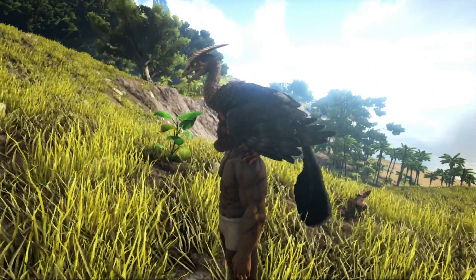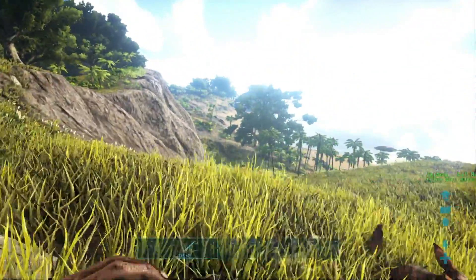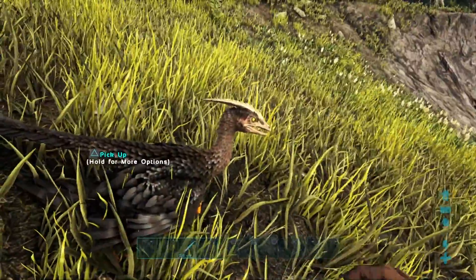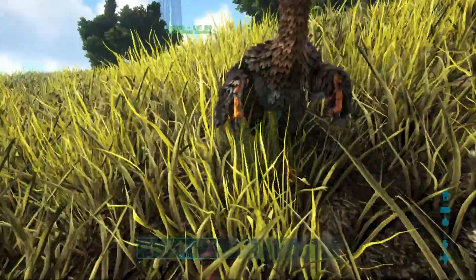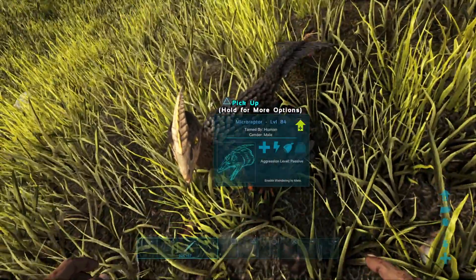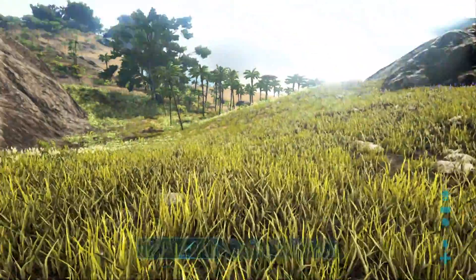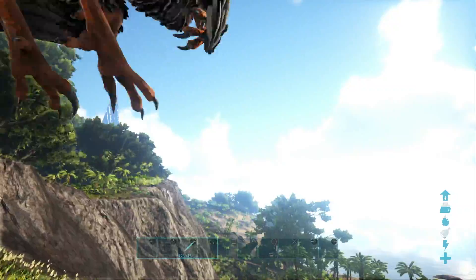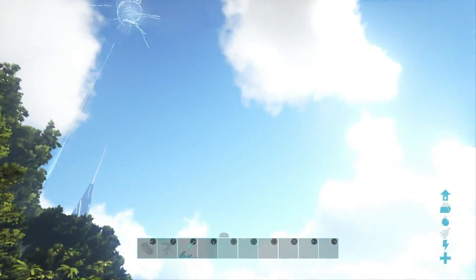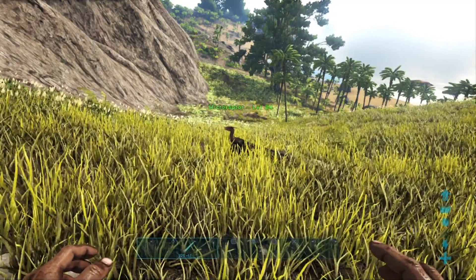These guys knock players off their mounts and stun them — I think it's for 9 seconds. They're actually the fastest land dino and can outrun the Gallimimus, which is incredible considering how tiny their little legs are. You can keep a few of these guys around your base as backup protection to attack any PvP raiders. They can jump up and knock players off, though they do struggle to knock players off Rexes, Spinos, and tall dinos, as you have to throw them up in the air and whistle to attack the target.